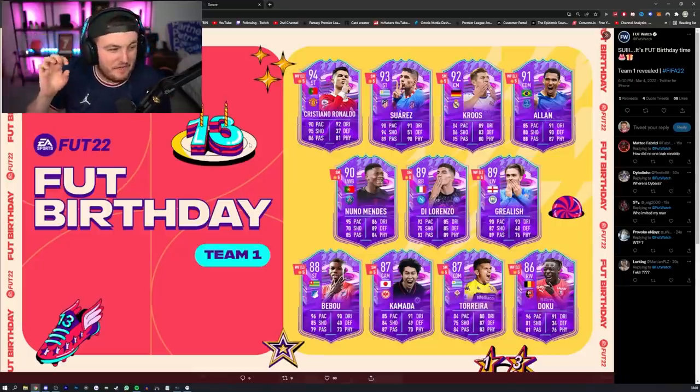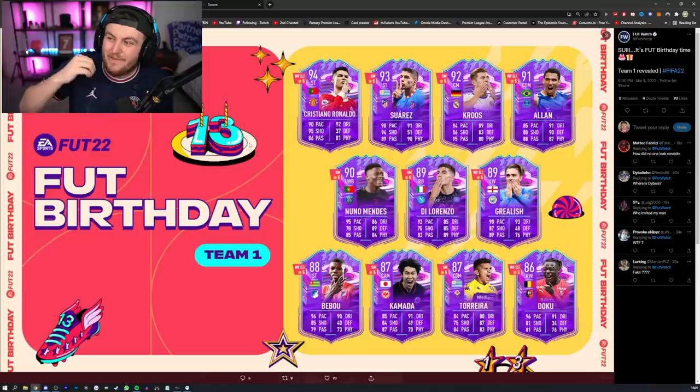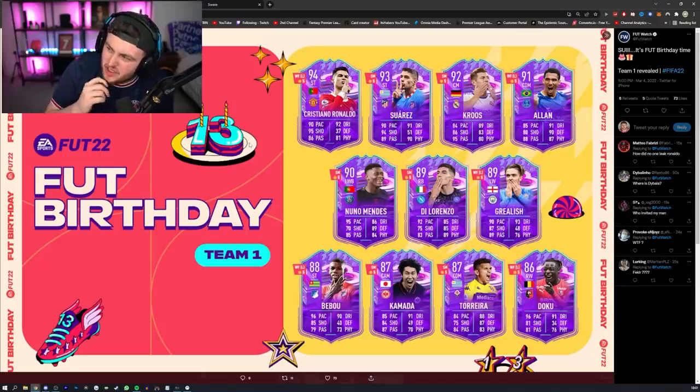This is the FUT Birthday team. We've got a 5-star, 5-star left-footed Cristiano Ronaldo, a 5-star Skill Move Luis Suarez, 5-star 5-star Tony Cruz, 5-star Weak Foot Alan, 5-star Skill Move Nunmensch, 5-star Skill Move Di Lorenzo, 5-star Weak Foot and left-footed Jack Grealish, 5-star Weak Foot Bipu, 5-star Skill Move Kamada, 5-star Skills Torreira, and a 5-star Weak Foot Jeremy Doku.